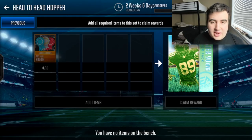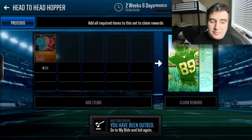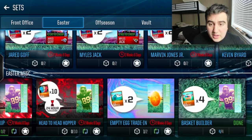Another really important set is going to be the head-to-head ribbons. If you're consistently playing head-to-head and earning a ribbon for achieving certain tiers, you can get a 90 overall Easter player for free. This set refreshes every 24 hours, so if you're an avid head-to-head player this is a great option to snag.